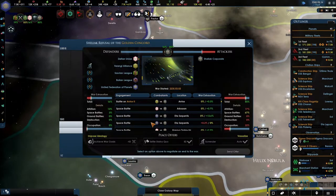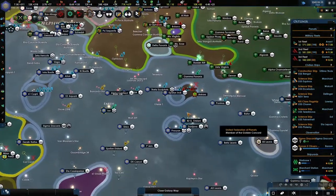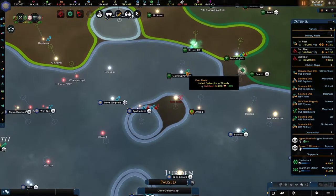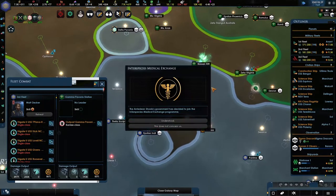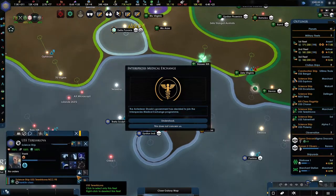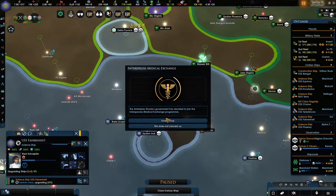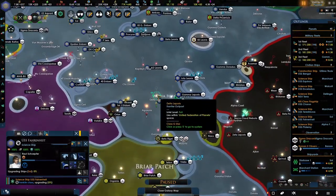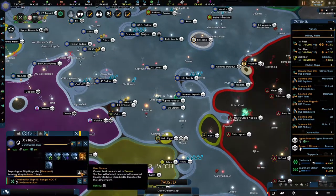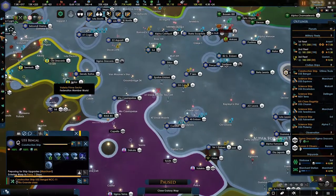We are entering a fight — they didn't do well, it's not going to happen for them. Are you upgraded? No — upgrade. You upgrade. We should keep three scientists over here. Once the construction ship is upgraded, we're going to be sending them here to get that.